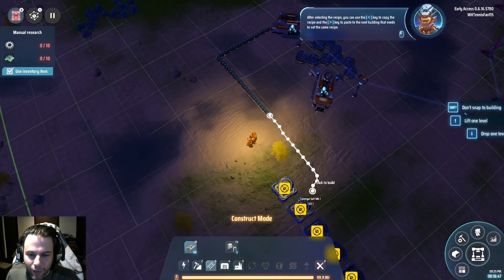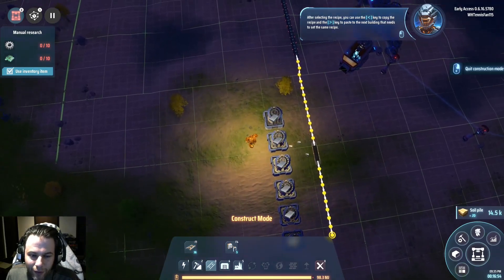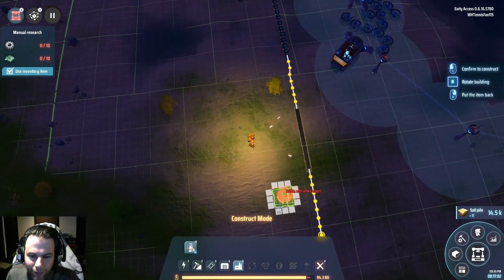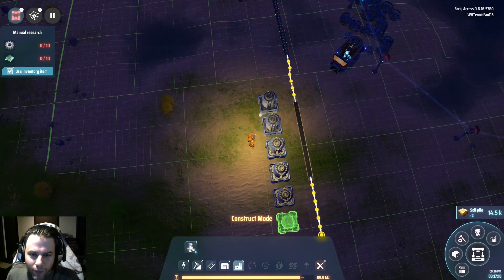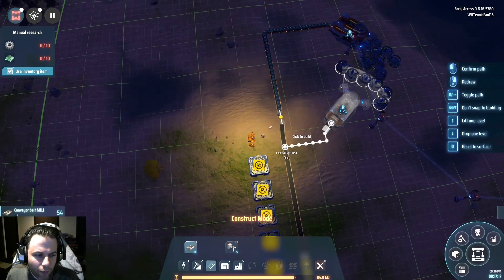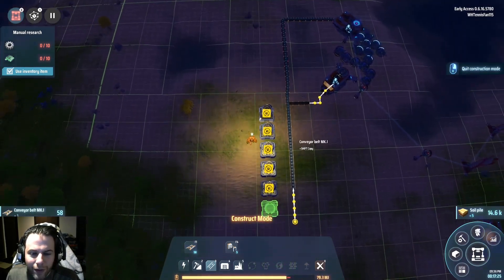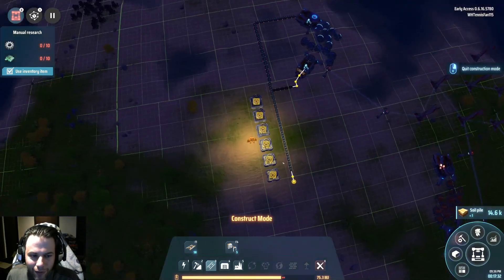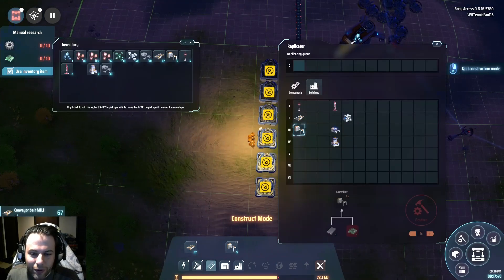There we go, we got more belts — let's go. These are a little far; I have to move them over one. I want to get within three of this belt. There we go. I also like to get in the habit of building along the equator — left to right lines, not north to south. I'm looking at the map down here to determine that, I think there's a compass somewhere. Alright, so I actually need more of these sorters.